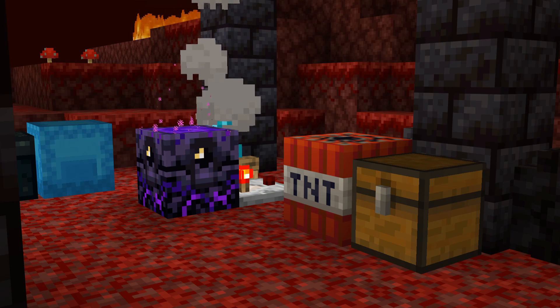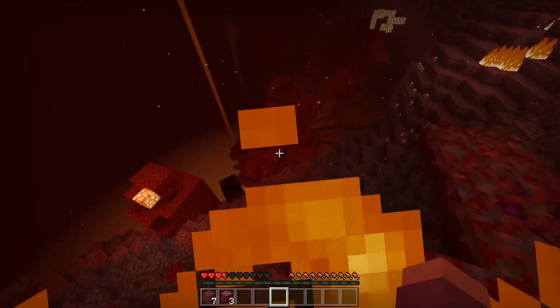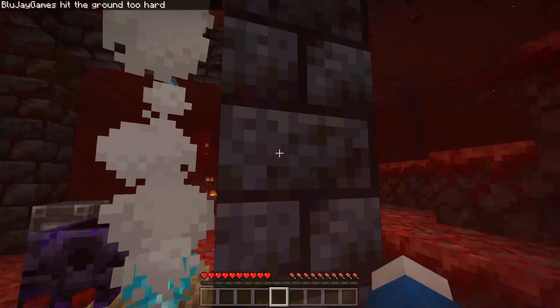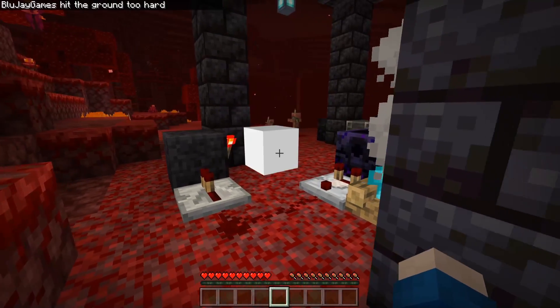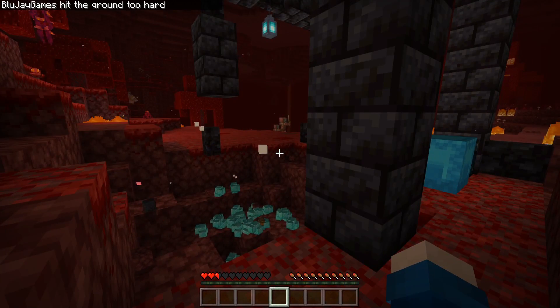So if you die once or twice, it's not the end of the world, it's not a big deal, but if you happen to die 4 times and the respawn anchor runs out of juice, it could trigger a trap to destroy some of your most valuable items, making for a bit of a twist to the survival experience.